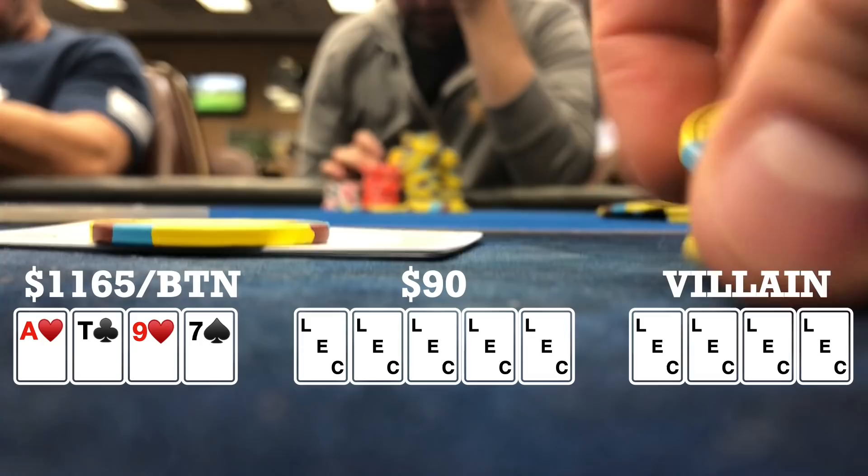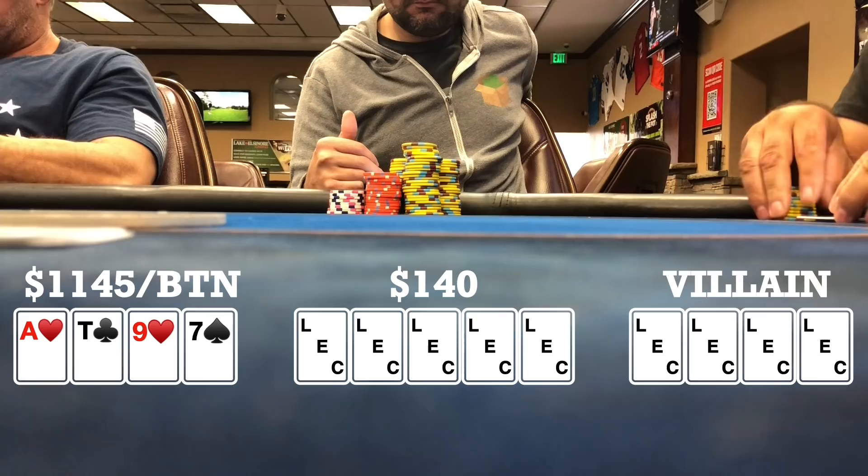Here I look down at ace, ten, nine, seven, single suited to the ace on the button. There's an under-the-gun open to $20 and three callers to me. I call and both the blinds call, so we're going seven ways to a flop. Flop comes six, four, four, rainbow — checks all the way to the hijack. He pots it at $140. I fold and everyone else folds, so he takes it down.